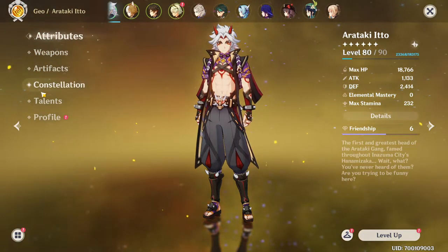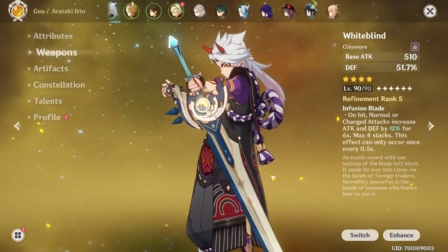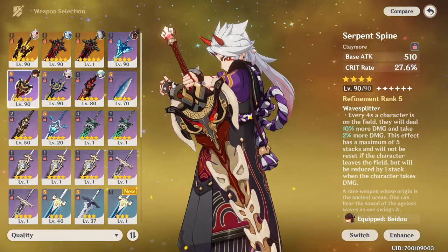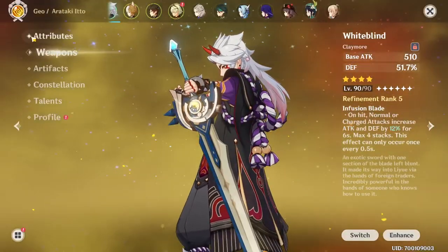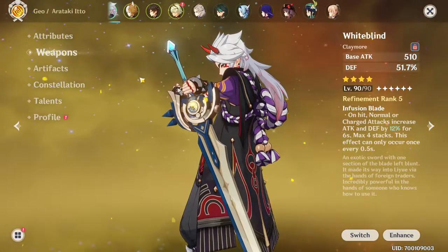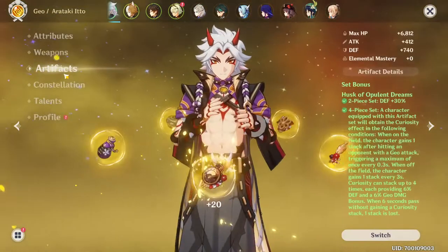In terms of elemental mastery, don't bother. Zero elemental mastery is where you want to be because he does nothing with elemental mastery other than make crystallization, which isn't that important anyway. In terms of his weapons, have a weapon that has defense percentage on it or crit damage on it. For free to play you can go with the White Blind, or you can go with the Serpent Spine, which gives you a massive damage buff and is a pretty good weapon. But if your ratios are good enough, you could just run defense percentage on the White Blind and work perfectly well. My White Blind is actually refinement rank 5, so you're going to see a little bit of a difference in damage there, but it's not going to be affected that much.